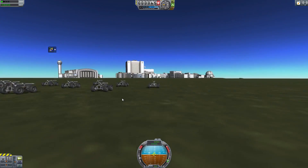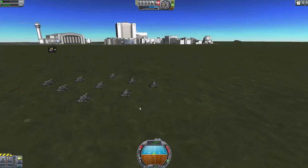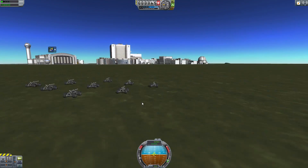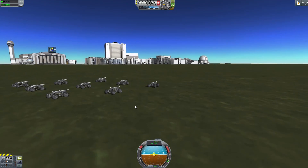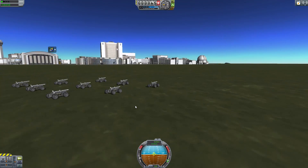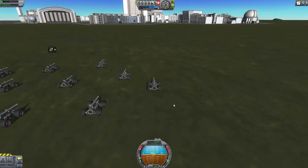We have several rovers all armed. Let's go and attack the KSC — obviously complaining about the budget cuts recently. Let's go a bit further over here and pull out front. Brakes and stuff are carried through the Action Group Mimic.